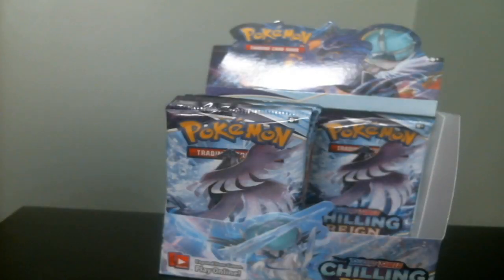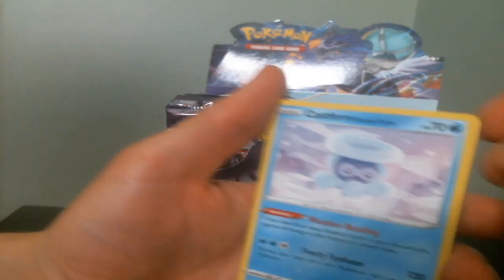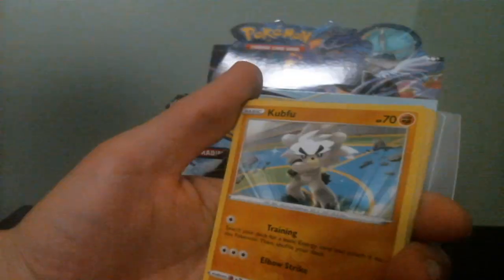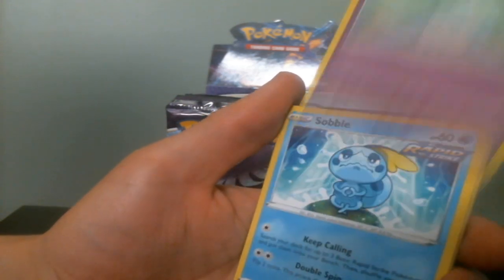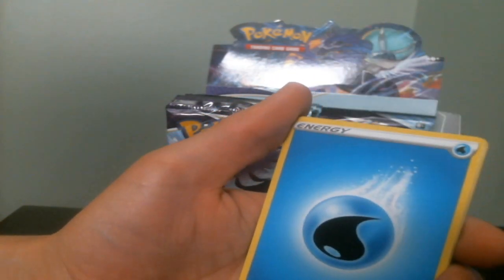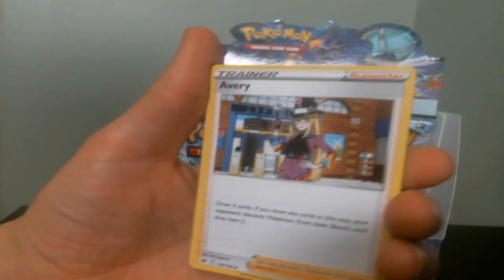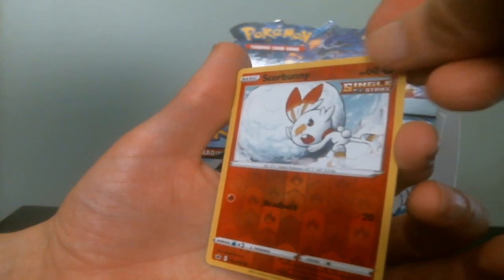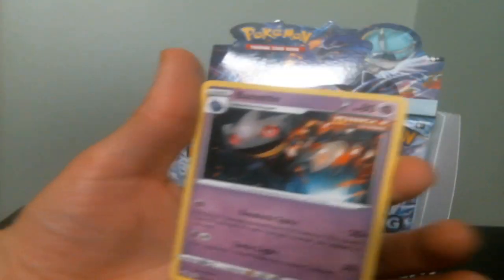So I got a bunch of pretty cool, good ultra rares. I did pre-order the box, then sat on it for a week. Snowy Form Castform. Yeslee. Kofu. Hatenna. Rapid Strike Sobble. Energy. Honey. Avery. Lydian. Reverse single strike Squabbit. And a single strike Banette.